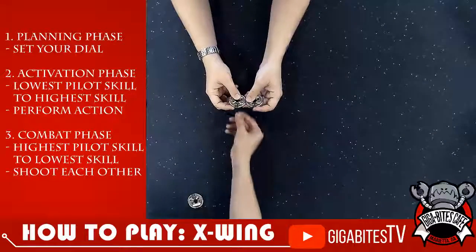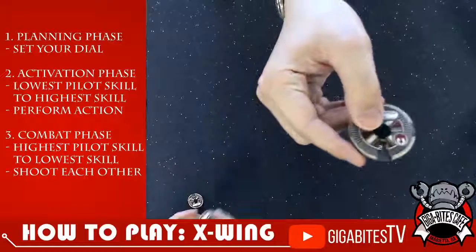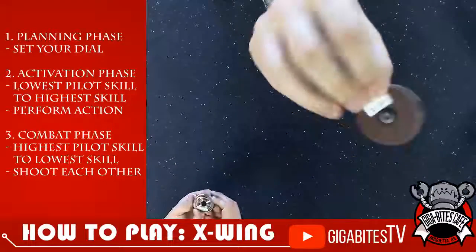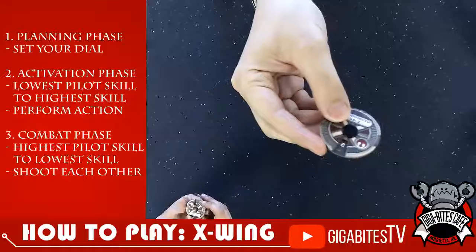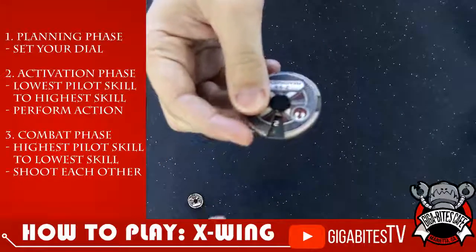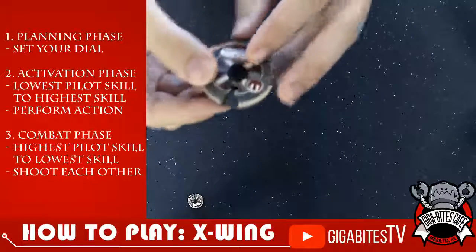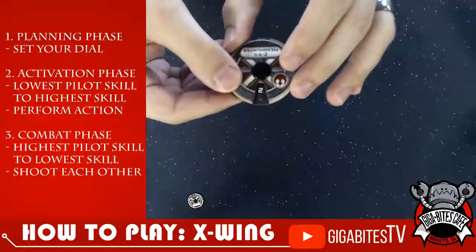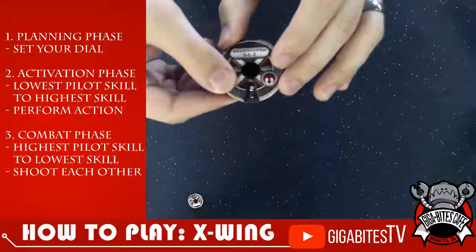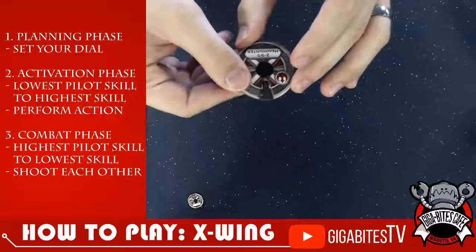So what's this? So these are your maneuver dials. The name of the ship is on the front. And then if you scroll around the dial, you'll see all the different maneuvers available to your ship. White maneuvers are neutral — they don't do anything special. Green maneuvers will remove stress from your ship. Red maneuvers will add stress to your ship. And the maneuver at three that has the little U on it, that is your K-turn.